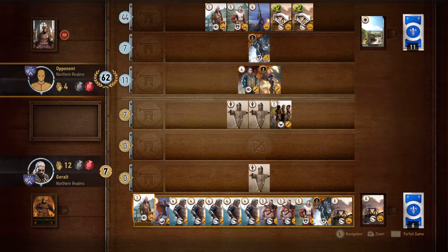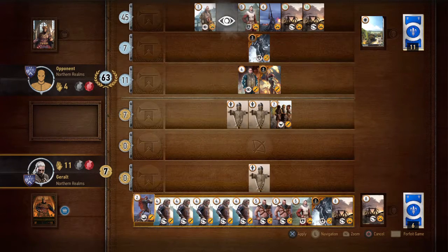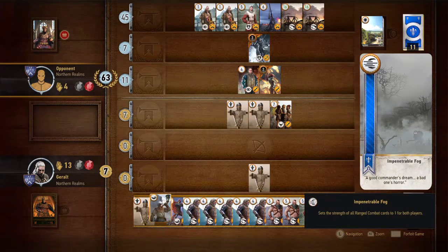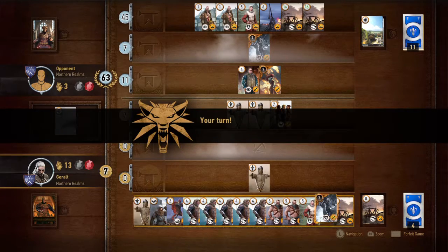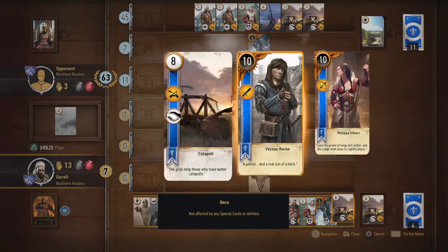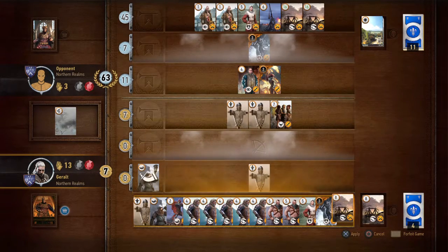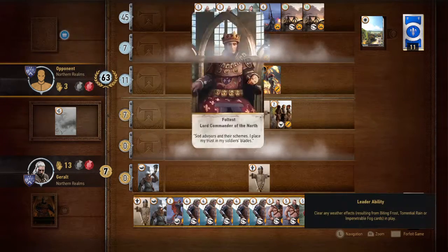I got my Dandelion — all I need is a Commander's Horn. There it is. Boom, one horn. The catapults are great for the siege unit with that horn.